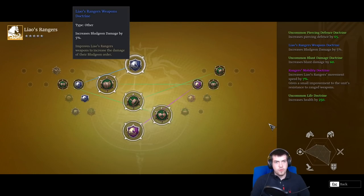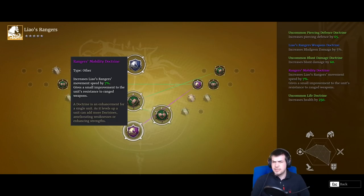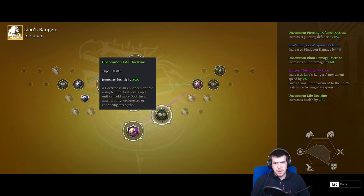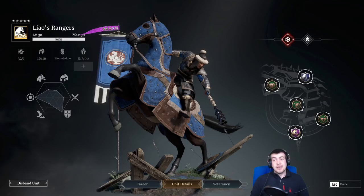Doctrine wise I can't even remember what I've got on them. Increased Bludgeon damage and movement speed gives a small improvement to the unit's range resistance as well. I think this is one from a series of quests you had to do back in season six — I'm not sure you can even get this doctrine anymore. Other than that, a little bit of health and a little bit of blunt and piercing damage defense decrease. Anyone wouldn't believe that English is actually my main language. They are a really interesting unit — 30,000 hit points, not too bad on the defensive stats.